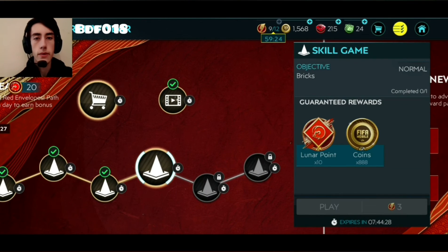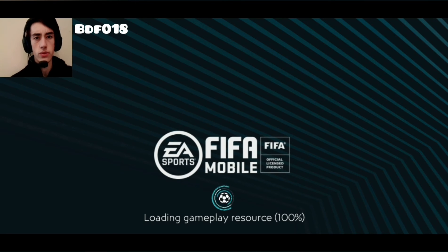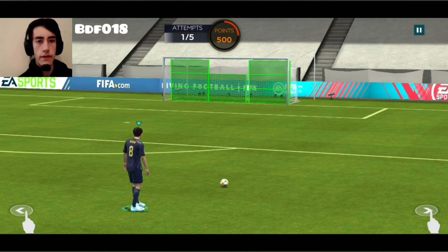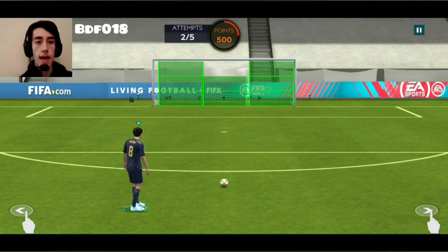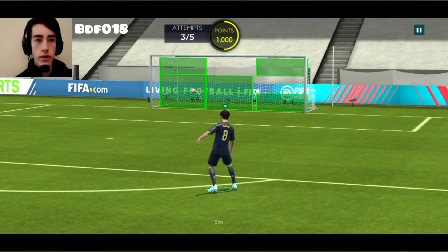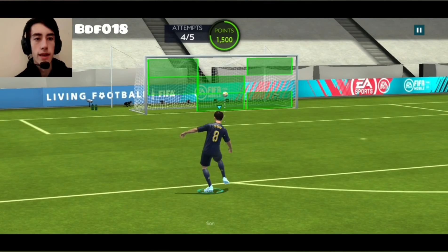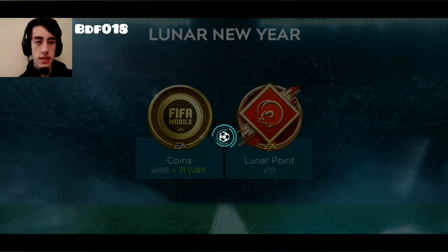Our next skill game is bricks — that's easy. You've got nine green bricks in the goal and you've just got to shoot the ball towards the goal to get a point. As simple as that. You've got to hit four bricks. What the hell happened there? That went through the top one — did it actually go through the crossbar bit? That is actually crazy. An extra attempt was needed but we did get all four bricks in the end.